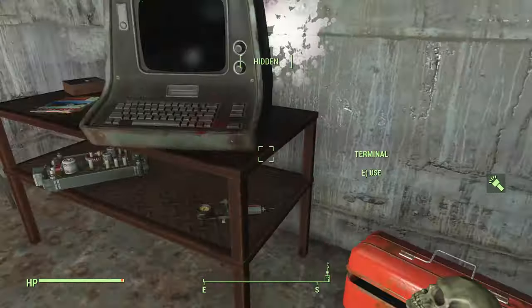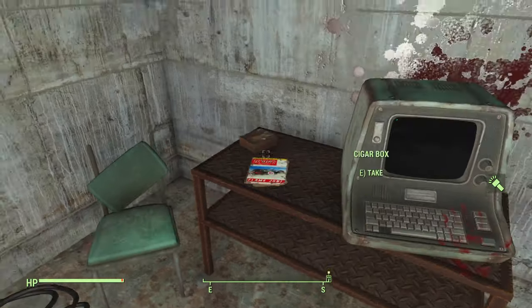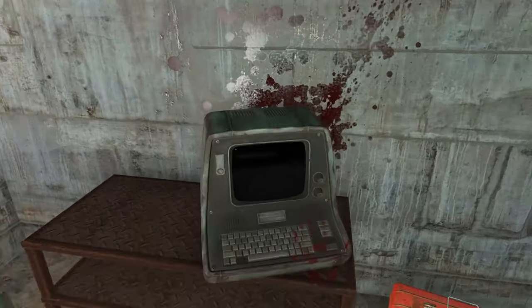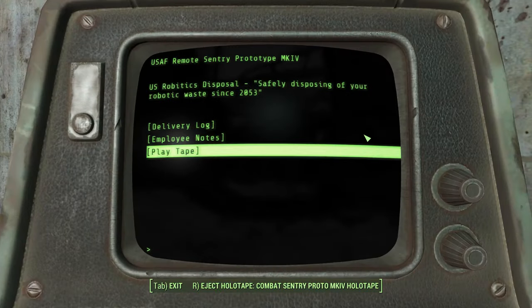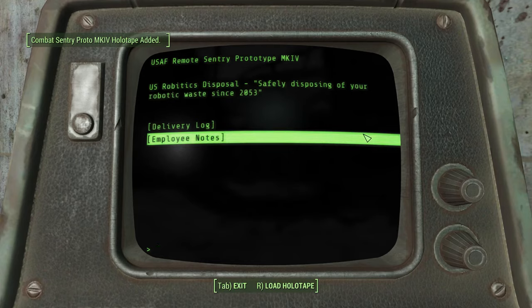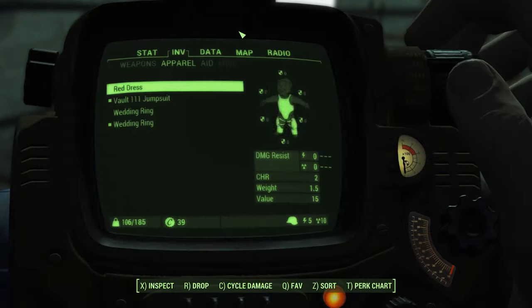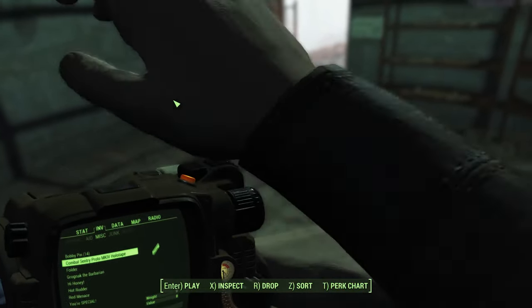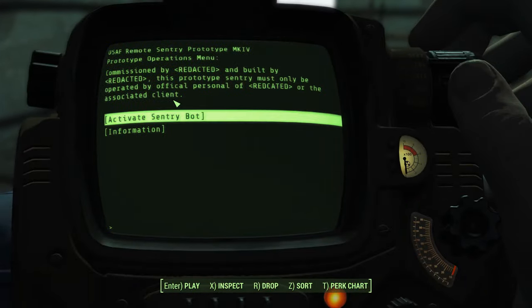Heading into this door, there's some loot and a Hot Rodder magazine. Make sure you get it — it sells well if you want to sell it. On this terminal, you're going to find the sentry bot holotape loaded up. Command it to self-destruct. This guy's going to give us an additional two fusion cores.